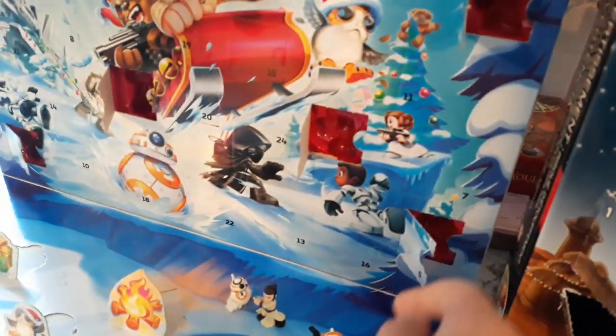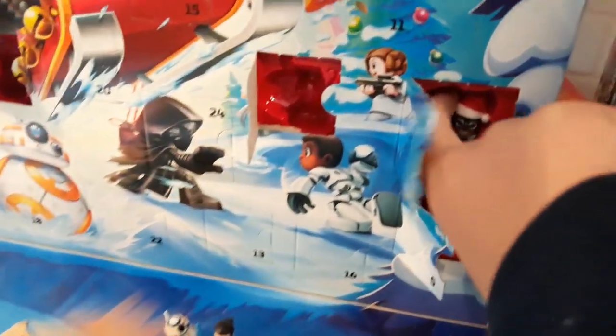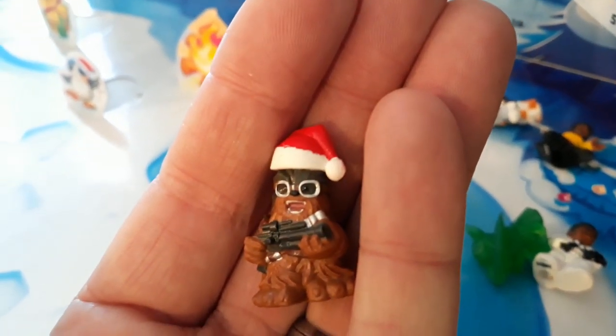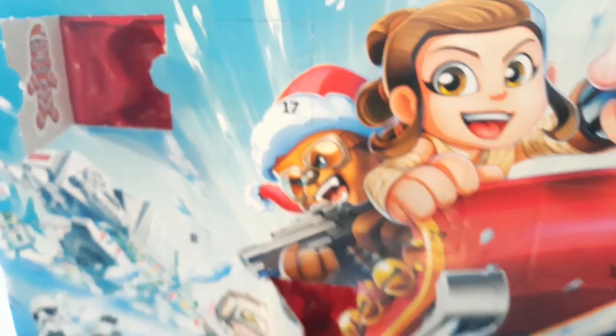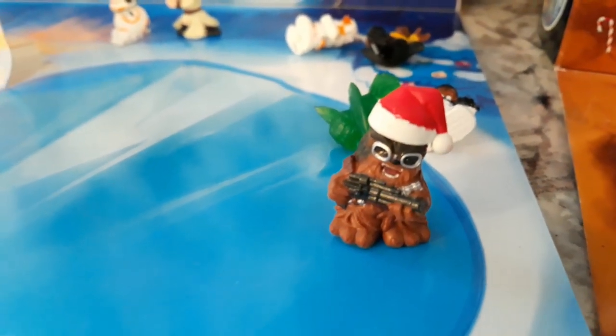Okay, let's open our Micro Force Star Wars number seven and see what we got. Which one did you get? Oh yeah, the good one! It is the Chewbacca with the snowman Santa hat. Look at that — he's on the picture too, right there on the front. Chewbacca with the snowman hat, in the sleigh. That is probably my favorite one so far.